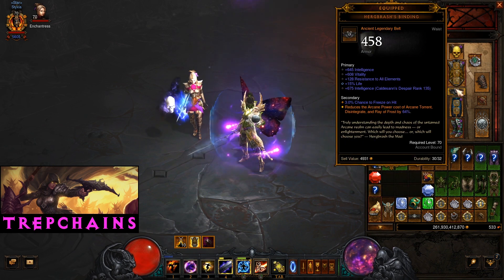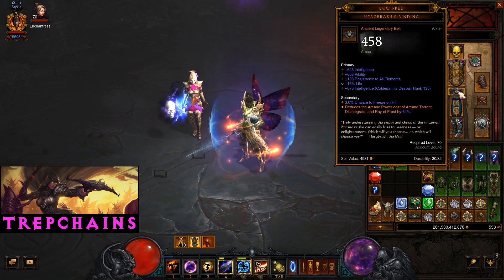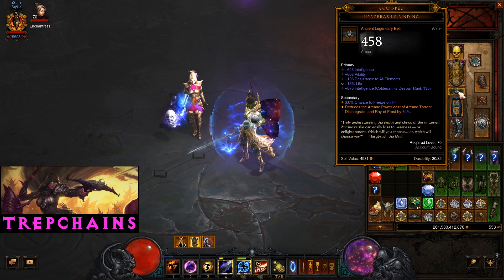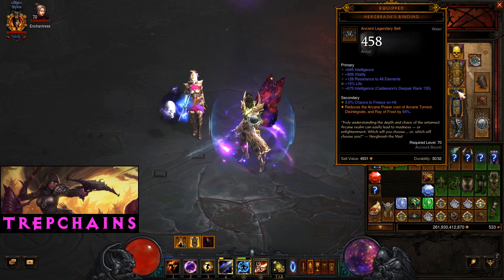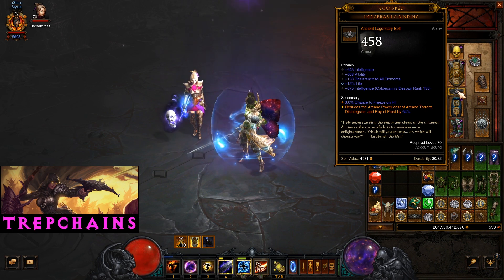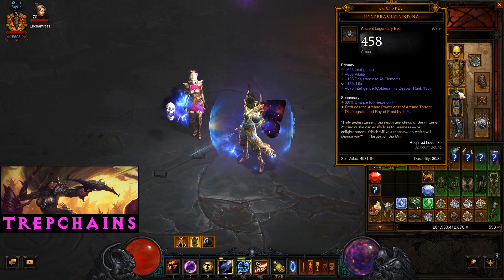Running Hergbrash's Binding. This is really important because of that orange stat — it's reducing the cost of our channeling skills by 64%. That's what allows us to run with no Signature Spell and not worry about running out of resource. We can effectively channel continuously. Stats on that are okay — Intelligence, Vitality, and Percent Life are fantastic. Instead of that Resist All, I'd probably be better off with some Armor.